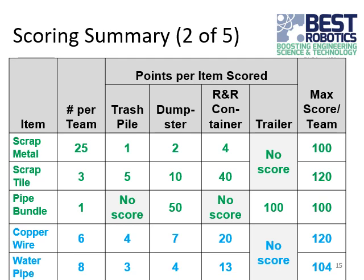For scrap tile, there are three pieces per team, also found in those red containers. Placing one piece of scrap tile in a trash pile is worth five points. It's worth 10 points in the dumpster and 40 points in the R&R container for reusable materials. The maximum score for scrap tile is 120 points if all three pieces are placed successfully in an R&R container.